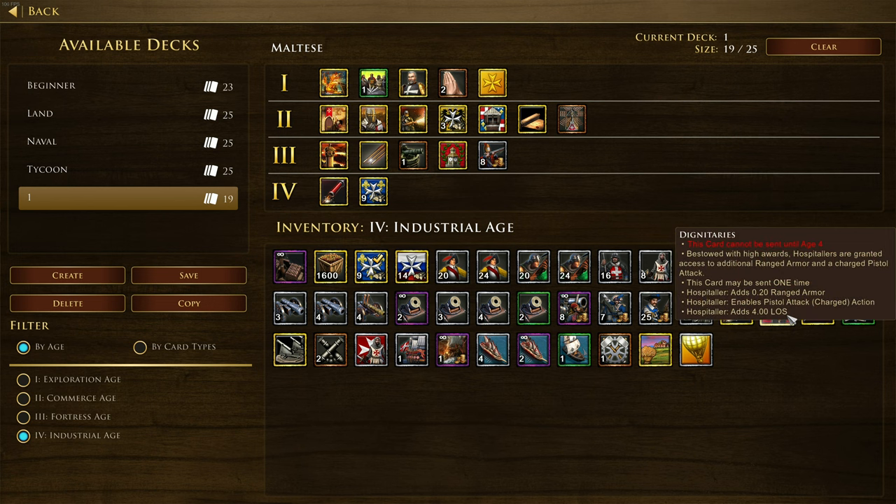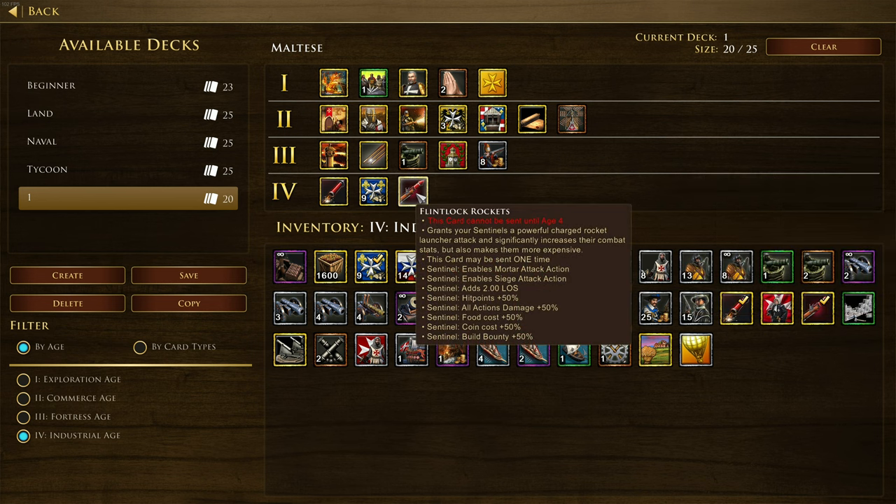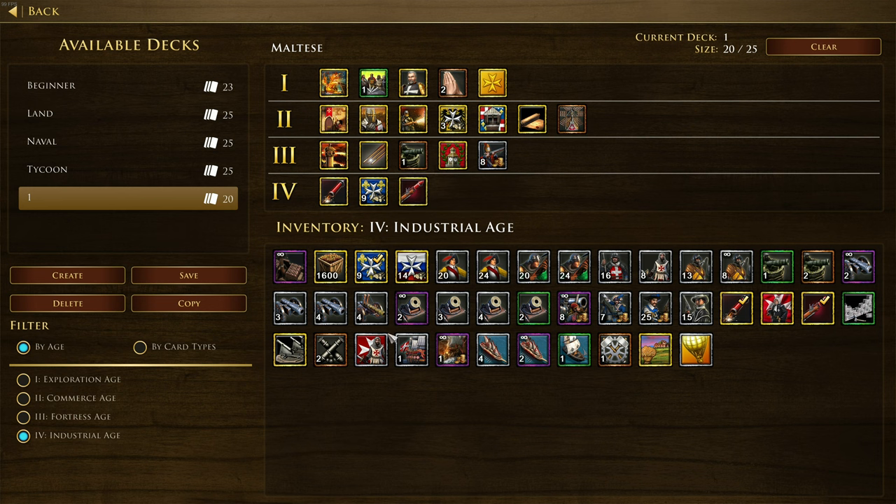Fire throwers with rockets have significantly more range. Dignitaries grants hospitallers additional ranged armor and a charged pistol attack. Then there's Flintlock Rockets, which grants sentinels a powerful charged rocket launcher attack. It increases their combat stats but also makes them more expensive - 50% more health, 50% more damage, 50% more cost, and 50% more bounty. This reminds me of the old hand army from the Chinese. These guys are going to be broken in late game.